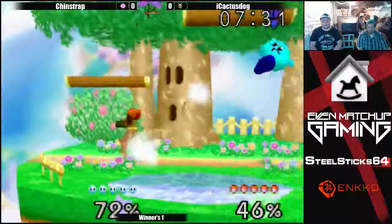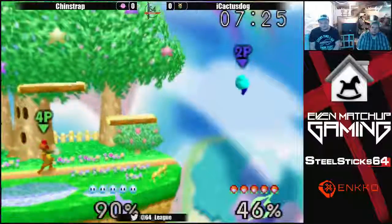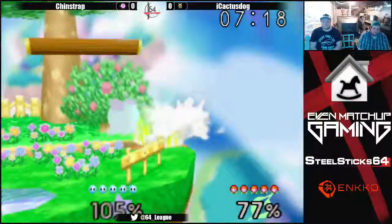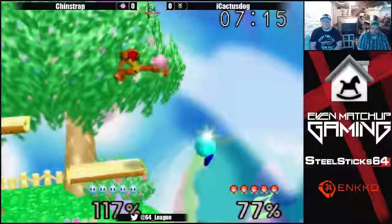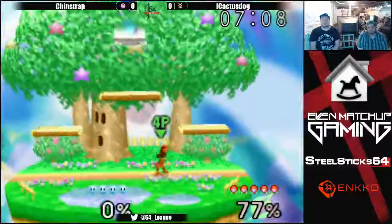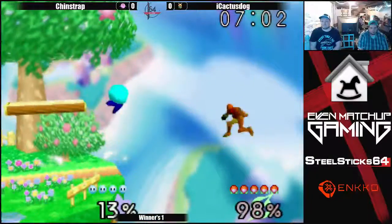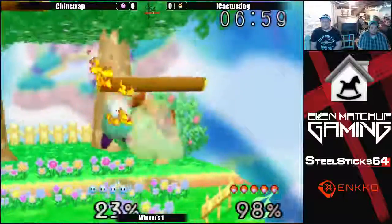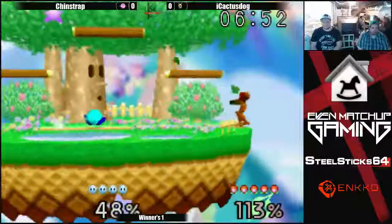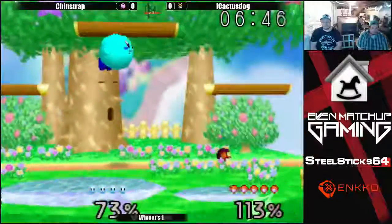Nice delay on that back air and shield drop back air to get in between the up tilts. Cactus has him off stage. Chinstrap with a solid recovery. Misses that second back air. Cactus makes it back on stage with a great counter attack on the edgeguard. A little antsy with that forward smash - Cactus takes his first stock, looking really good. That charge shot almost hit him. Cactus grabs the ledge and gets him with the forward air. Great wake-up Nair from Cactus pushes Chinstrap away and adds some damage. Cactus is loving these forward airs and Nairs - they're really paying off for him.